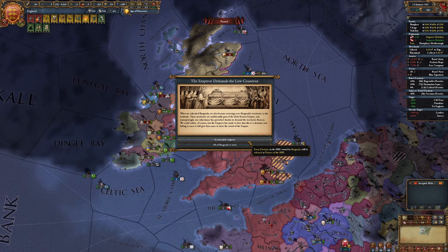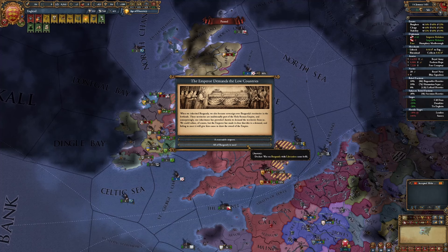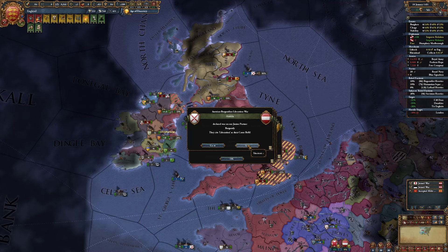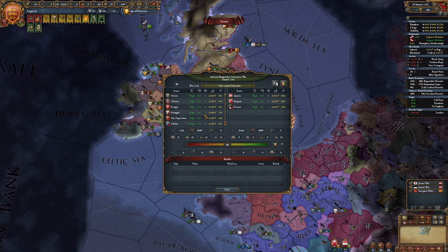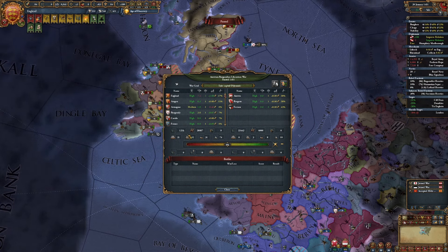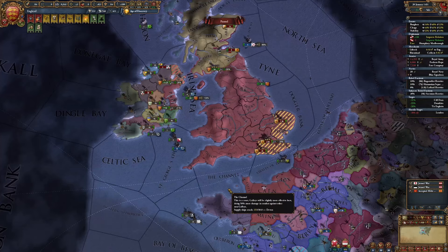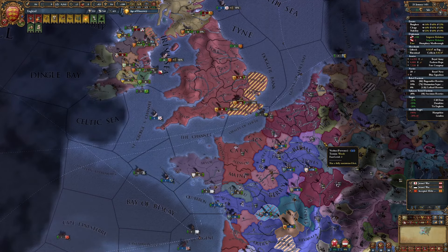The Emperor demands the Low Countries. All of Burgundy is ours - I'm not giving it back. Heck no. And I am at war with Austria. Did all my allies come in? They did, so that's good news. This should be a relatively easy fight - we've got 150,000 troops to their 30,000. I'll let my allies take care of this war.